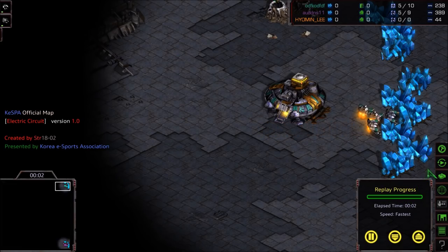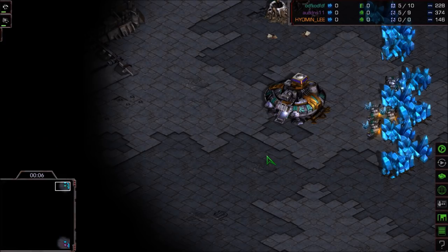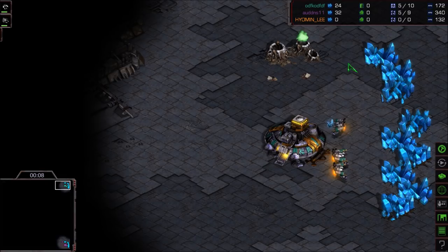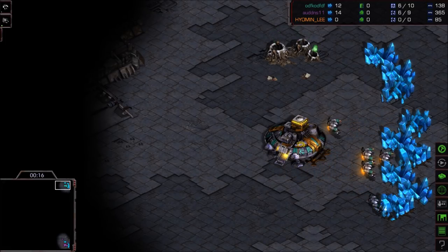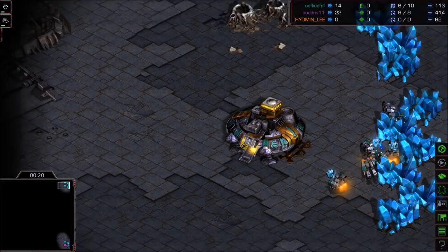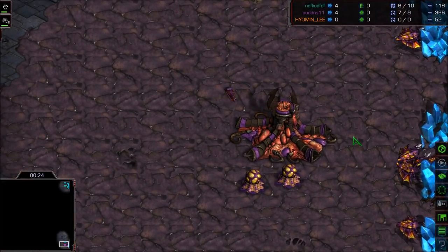Hello StarCraft fans! This is Falco Paladin coming to you with yet another StarCraft Brood War Remastered upload. This time it's a game between Flash and Zero on Electric Circuit. In the top right-hand corner of the map we've got the green Terran player — his name is Flash. And in the bottom right-hand corner it's the purple Zerg player — his name is Zero.